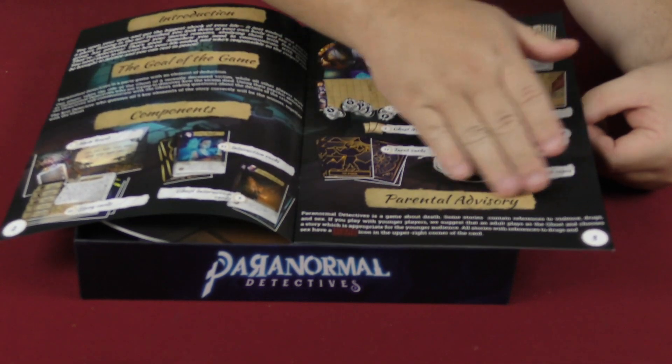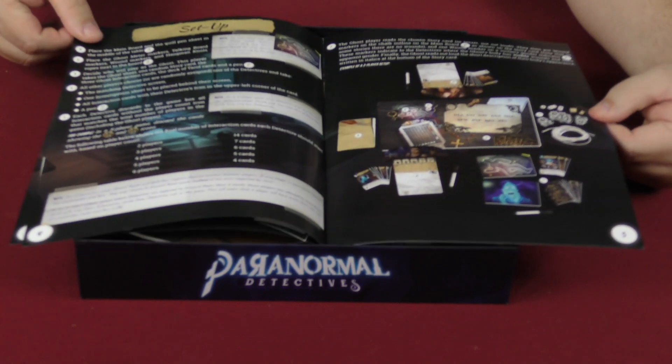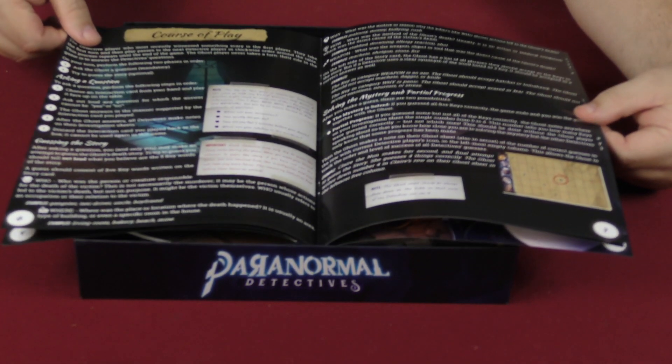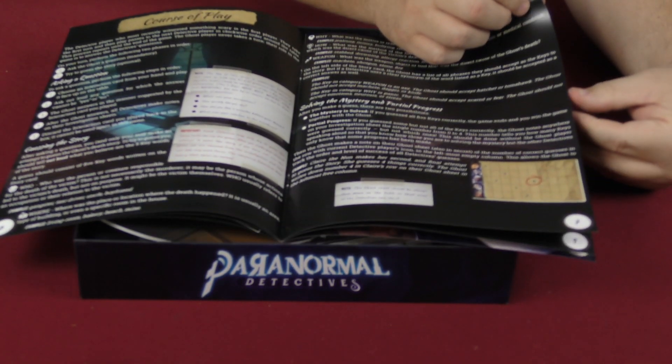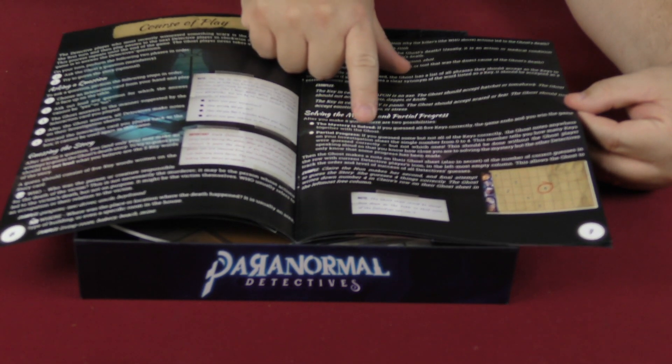They do mention the parental advisory right in the rulebook, so be aware of that. It also covers setup and course of play, solving the mystery, and partial progress.